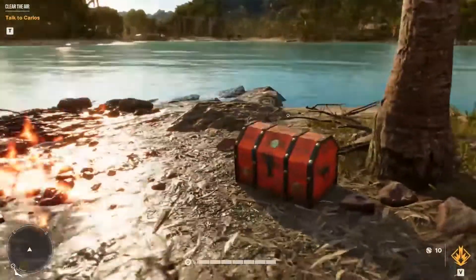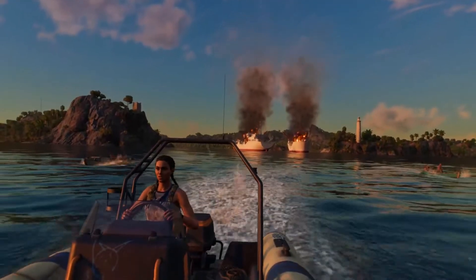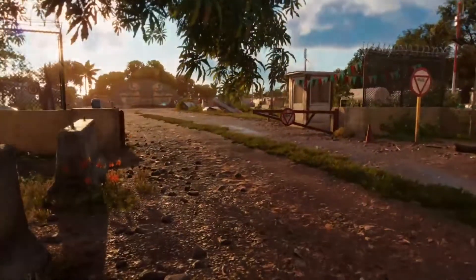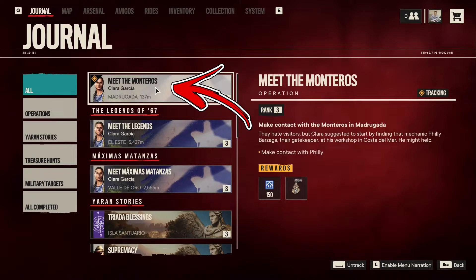Exploring this island, you will find a locked chest. Before you will be able to open it, first you have to finish the mine quest on this island. This is because you need to unlock the other regions in order to find the key. In fact, once you did, you will receive a quest called Meet the Monteros, which you have to complete.